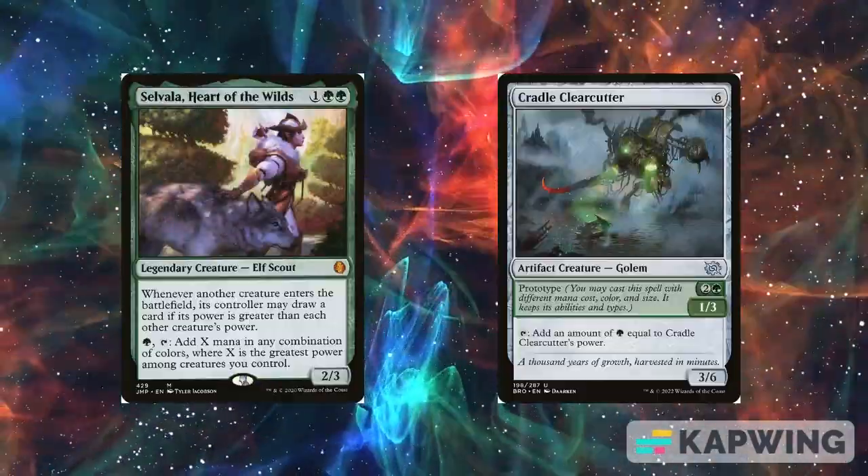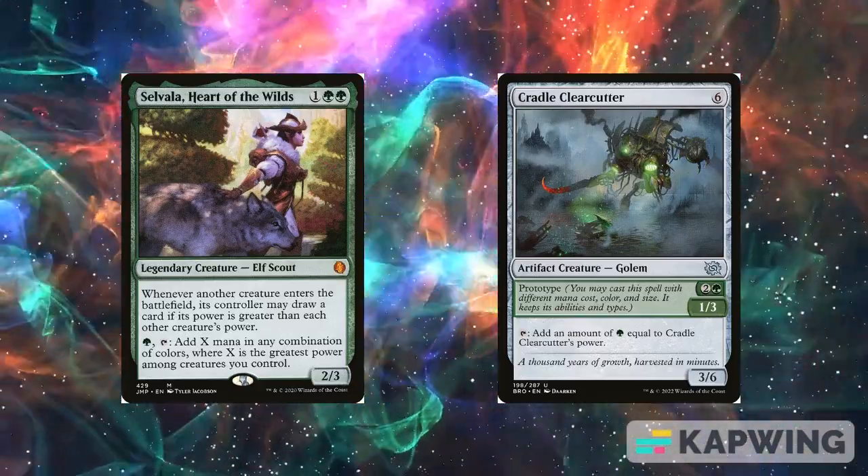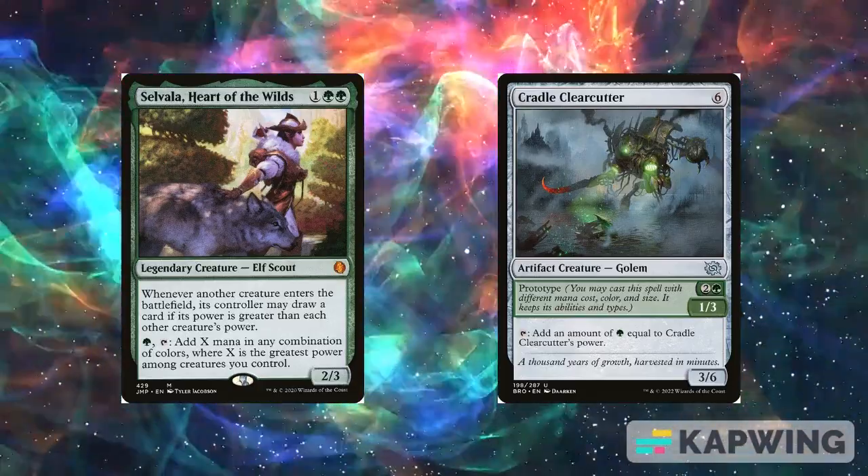Creatures like Selvala, Heart of the Wilds and Cradle Clearcutter also work similarly, with Selvala giving us some card advantage and Clearcutter giving us flexibility in casting.